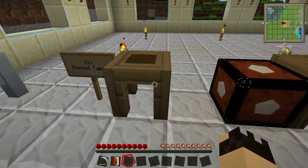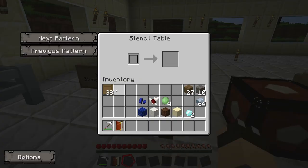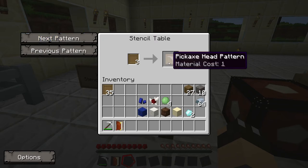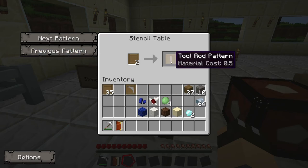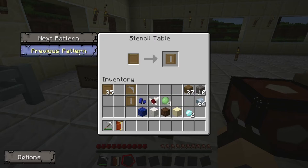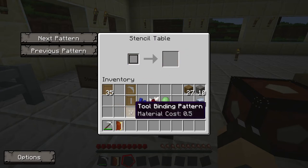So let's have a look at how we start making tools using Tinker's Construct. The first thing we need to do is make the patterns for the parts we need. We're going to go to our stencil table and take some blank patterns - we're going to need three in total. You put blank patterns in the left-hand side and use the next and previous buttons to navigate. The first pattern we need is the pickaxe head pattern. Then going to the previous pattern we find the tool rod pattern. And we also need to go through and find one that looks like a cross, which is the tool binding pattern.